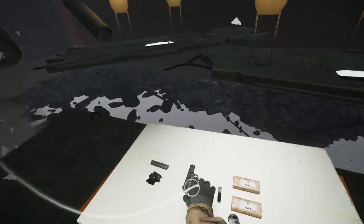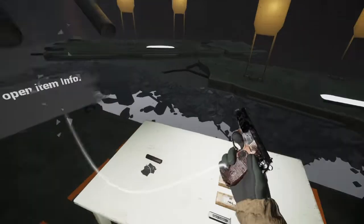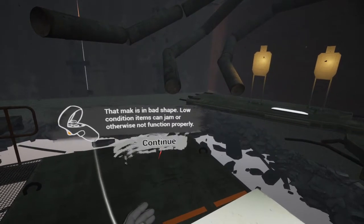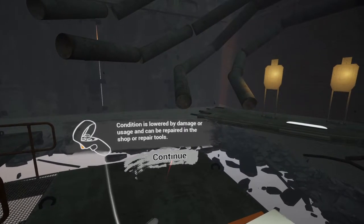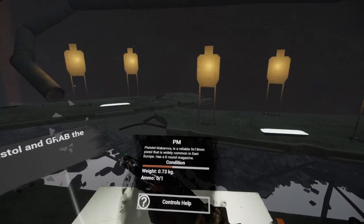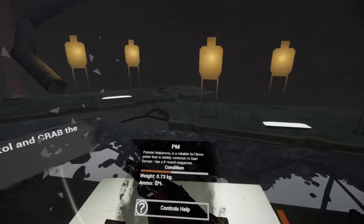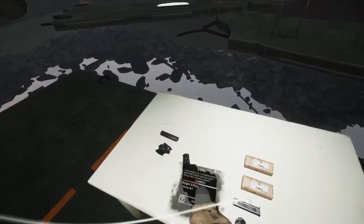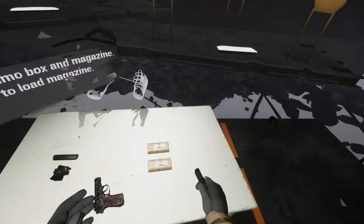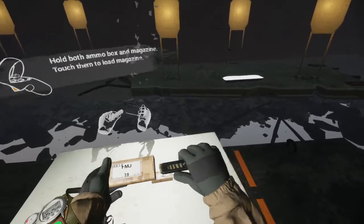Grab that Makarov on the table — whoa, that's rusty. Press left Y to open item info. A Makarov in bad shape — low condition items can jam or otherwise not function properly. Condition is lowered by damage or usage and can be repaired in the shop or with repair tools. Down the pistol and grab the magazine. It's a reliable 9x18mm pistol, widely common in the east, eight-round magazine, condition about half. Hold both ammo box and magazine and touch them to load — it's empty. I haven't run into this mechanic in a game yet — actually loading magazines.